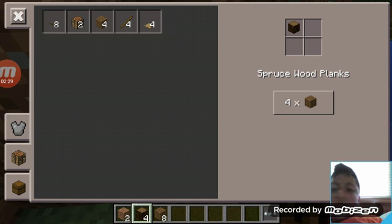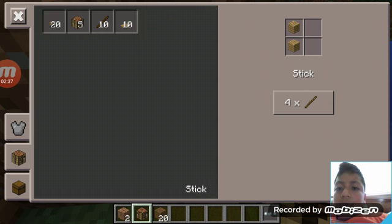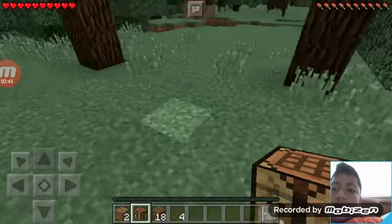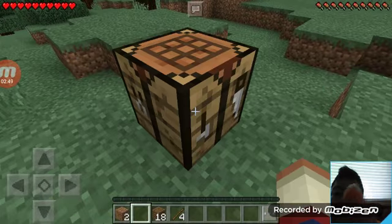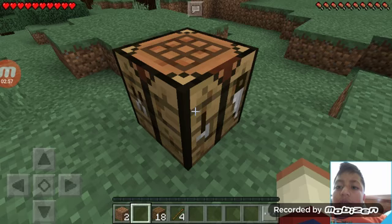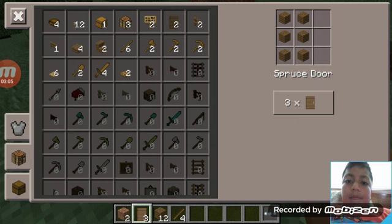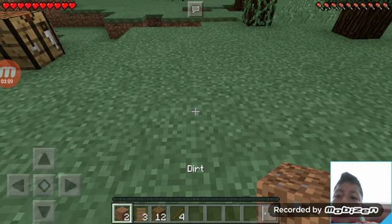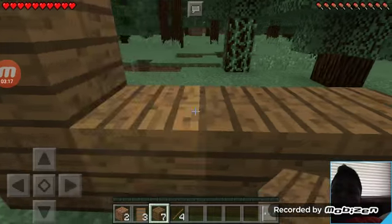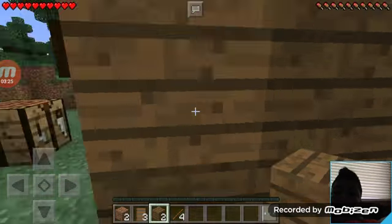Let's make some plans. We want to make a house in this little area. We don't need nothing for now. A door might come in handy. We should make it not that small — I don't know, is this a waste of wood or not?